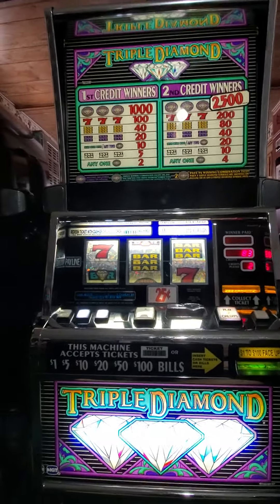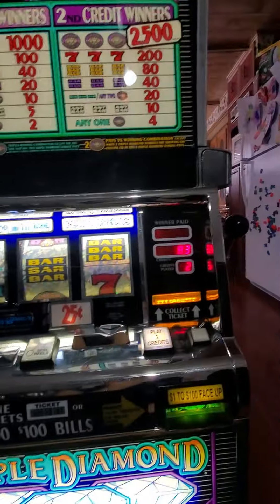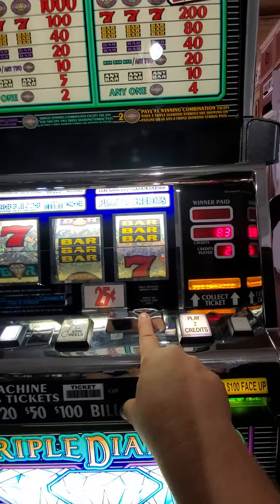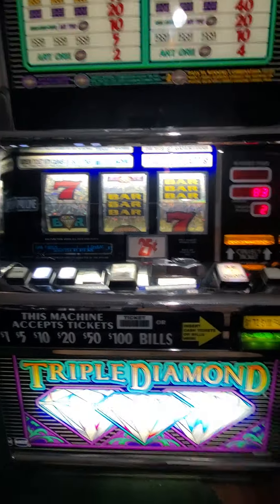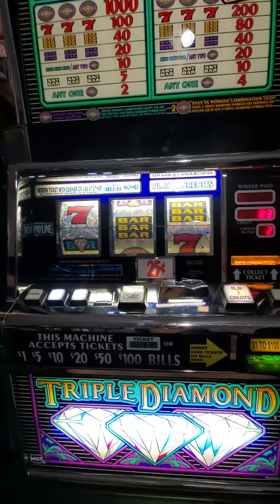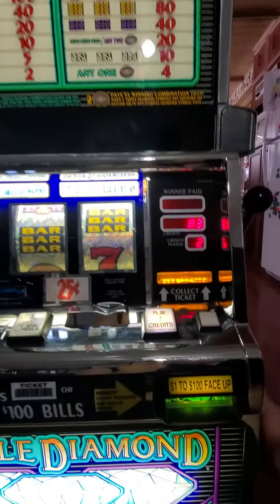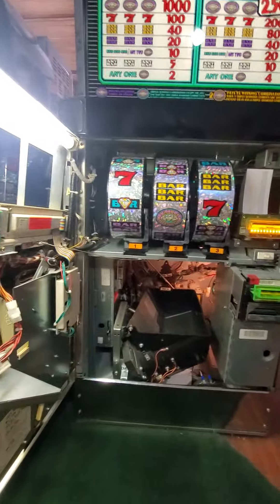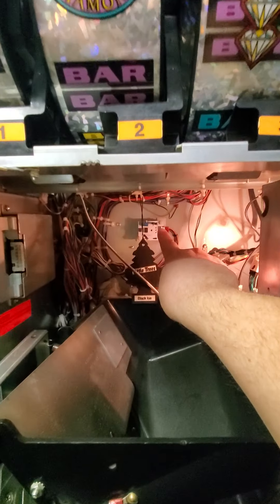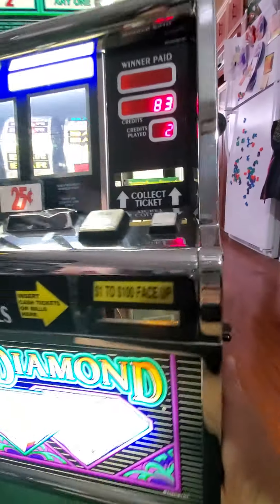This is an IGT S2000 Triple Diamonds Deluxe machine. It can take quarters and pay quarters, but right now it is set up for ticket-in ticket-out. If you look in here, there's a TITO unit back there that makes it possible to accept and print tickets.